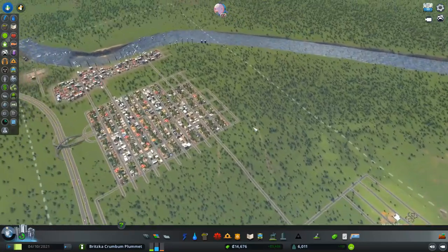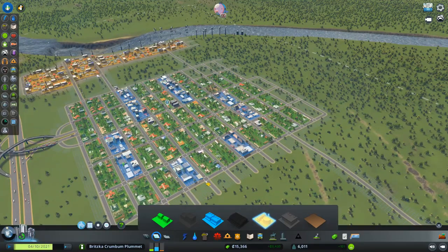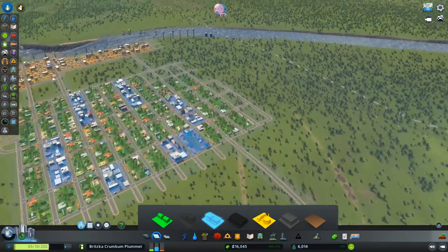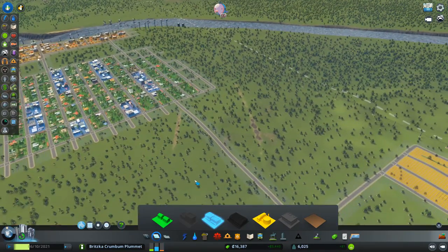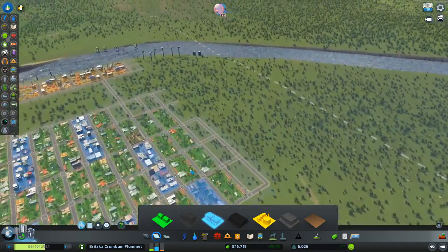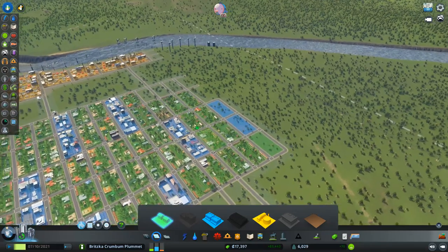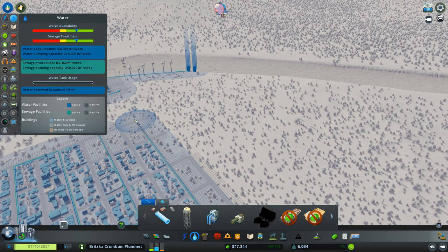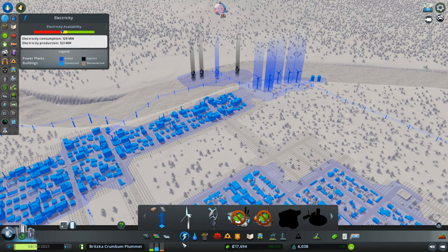Alright, we have money - let's see what we can do for zoning, we need some more commercial. I might as well stick them up here, give them another two, a little bit more residential just because we can. Check the piping - piping should be good. Pumps are good, let's check power - tipping the scales once again.